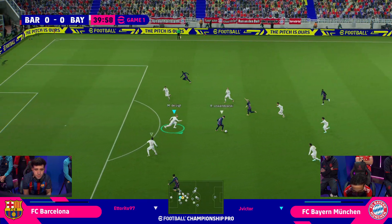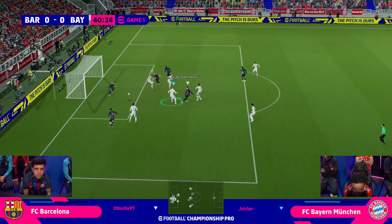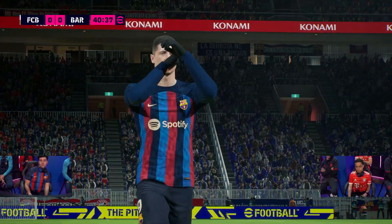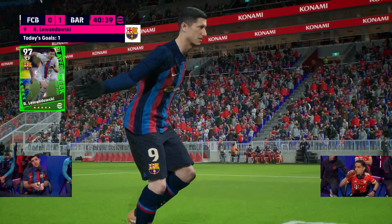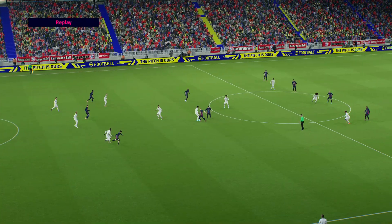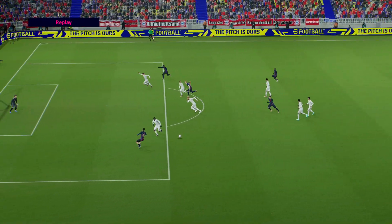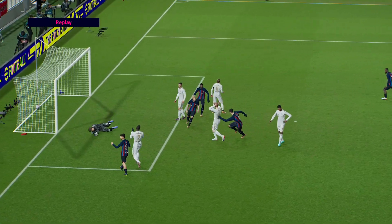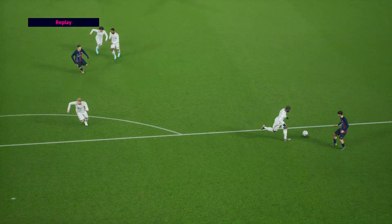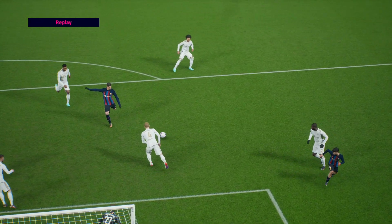It won't take a lot. Here's Kese in towards Lewandowski. Lewandowski looking towards Pedri. Pedri gets away from Upamecano. Back is Lewandowski! Ettore doesn't need a lot of touches to get himself in front of goal. It was neat — this touch here where Pedri just takes away from Upamecano, just an over-commitment. And it's a first-time strike — you very rarely see those within eFootball. Brilliant strike from Robert Lewandowski.